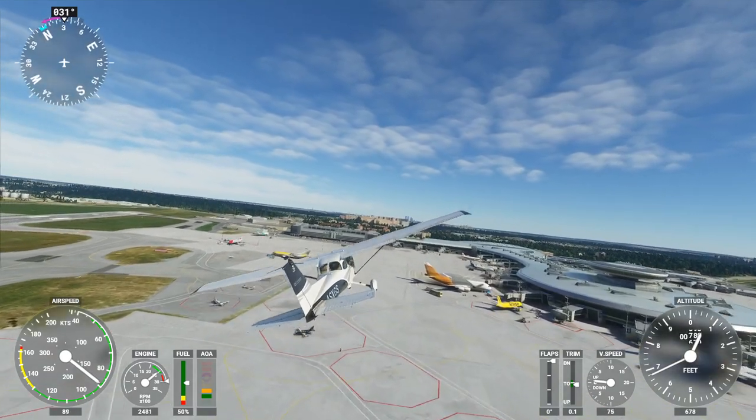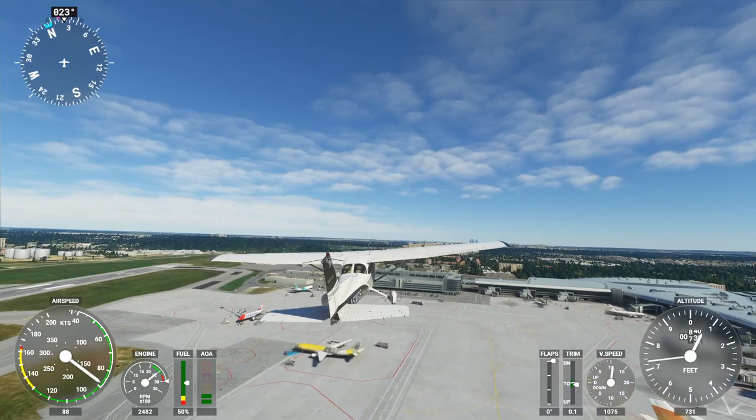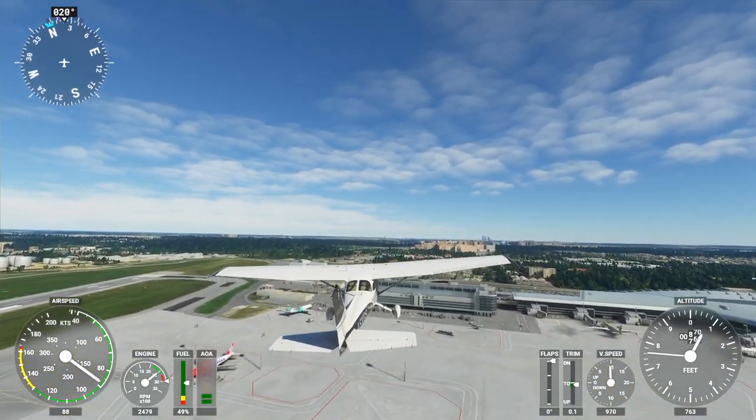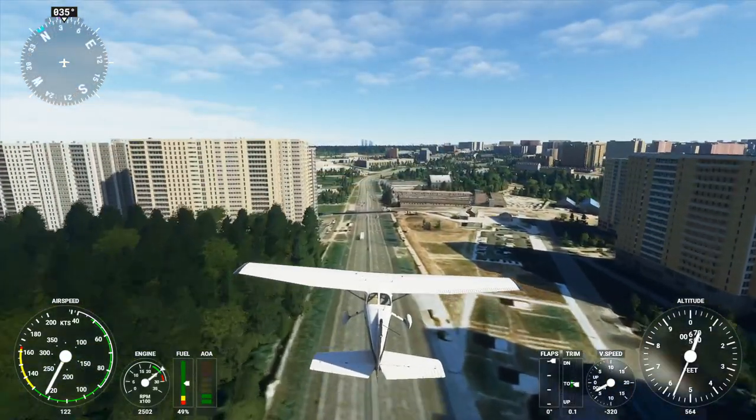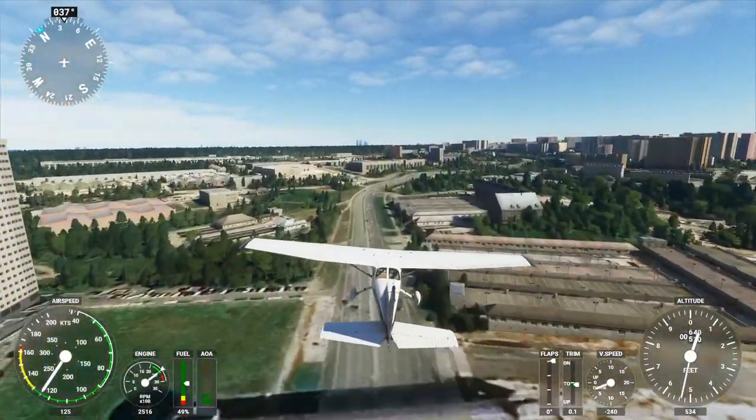Hello everyone and welcome to Landing in Red Square in Microsoft Flight Simulator 2020 with Derswecky Designs' Moscow Landmarks Pack. I am going to try and imitate, roughly speaking, Matthias Rust's landing of the Cessna 172 in Red Square.